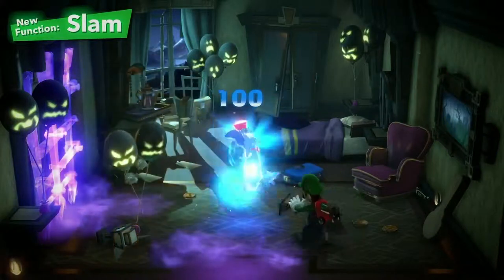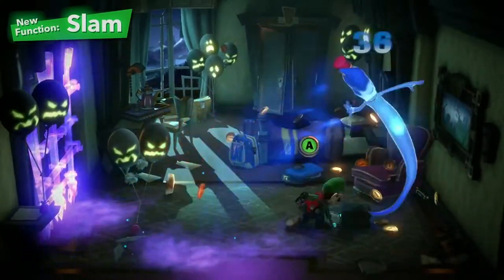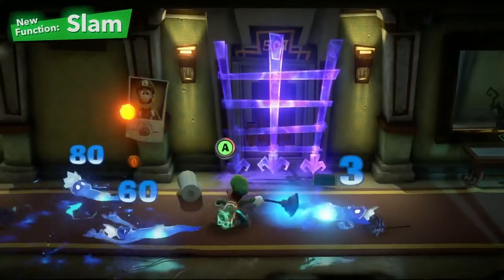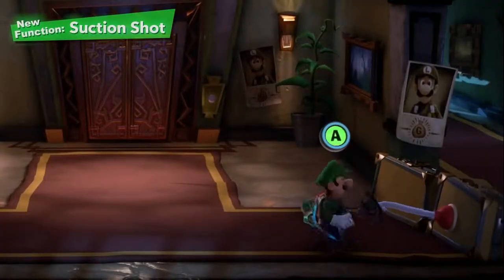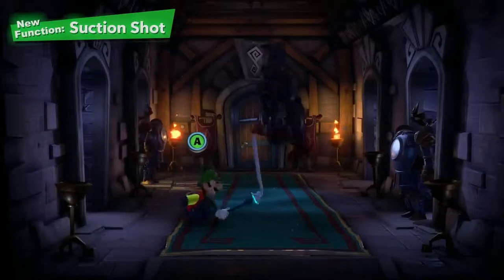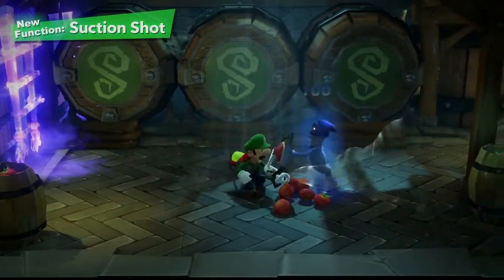First, the slam. While trapping a ghost, slam it on the ground to inflict some damage — it helps to get other ghosts in on the action. Next, the suction shot. Find the plunger to attach it to something, then pull the string and you can destroy furniture and more. It's effective against certain ghost types, too.